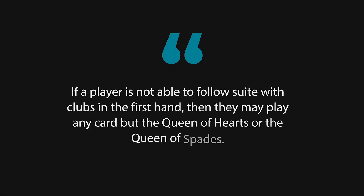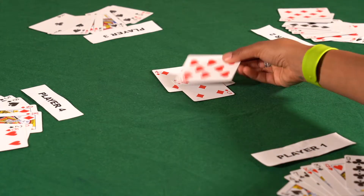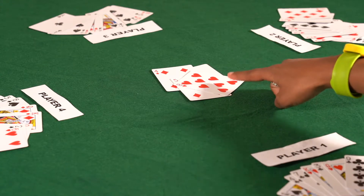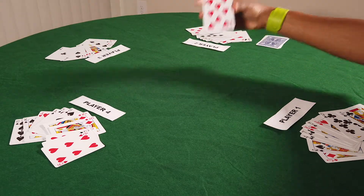If a player is not able to follow suit with clubs in the first hand, then they may play any card but the queen of hearts or the queen of spades. The highest card wins the trick and the winner leads the next hand. The winner of the hand collects the cards and places them face down beside them.